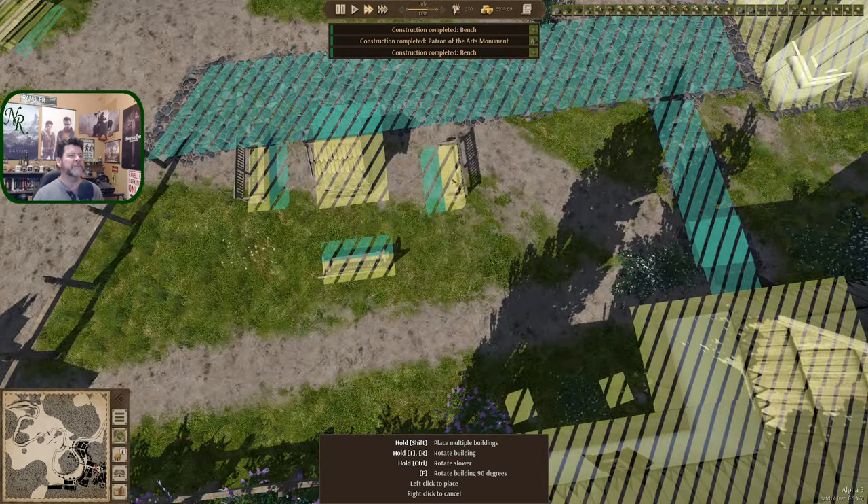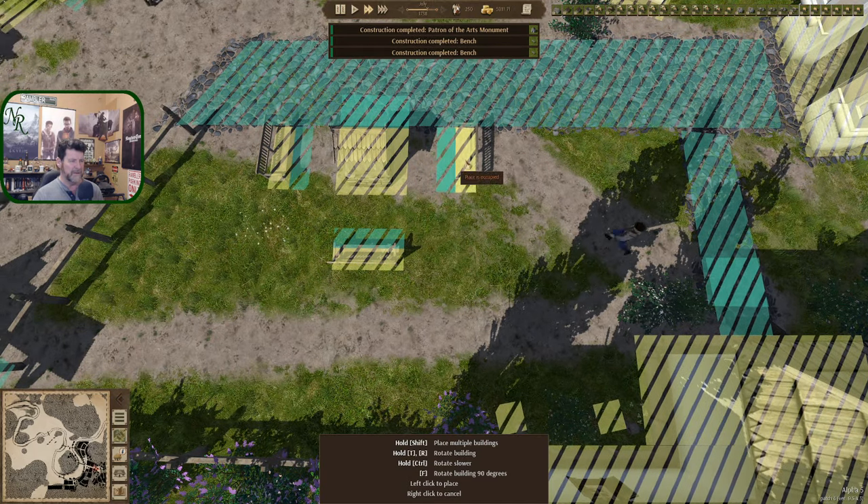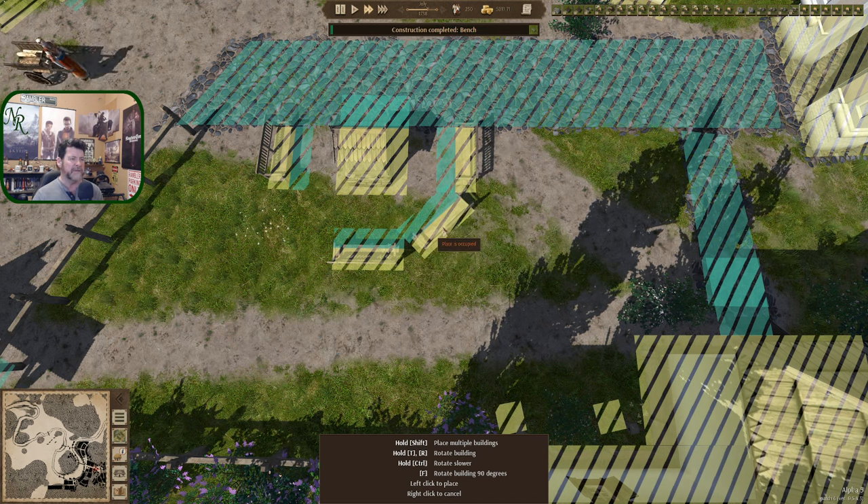What just happened? The monument got built and we're doing benches. You're there. And then I want to think about this — trying to block their ability to walk through it. Is that possible?